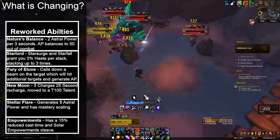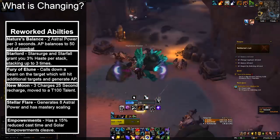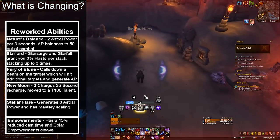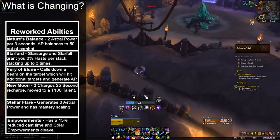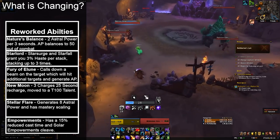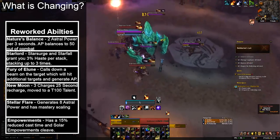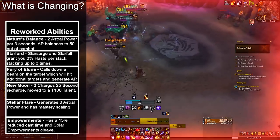New Moon is now on the tier 100 row. As for Stellar Flare, it is now a builder as opposed to a spender — it generates 8 astral power and has mastery scaling. The damage done by Stellar Flare has been decreased to deal slightly less than Moonfire and Sunfire damage over the duration of the DoTs. As for Empowerments, old Star-Lord has been moved into Empowerments, so Empowerments now have a 15% reduced cast time. Solar Empowerment has been changed to cleave to all targets within eight yards of the primary target.